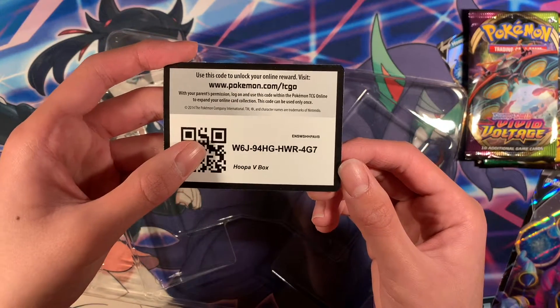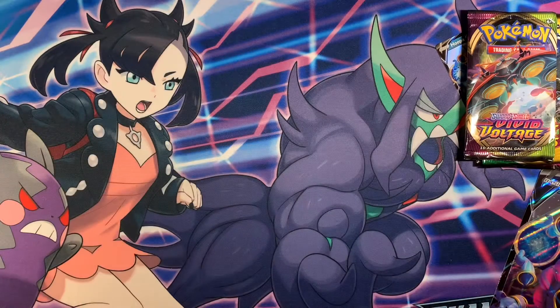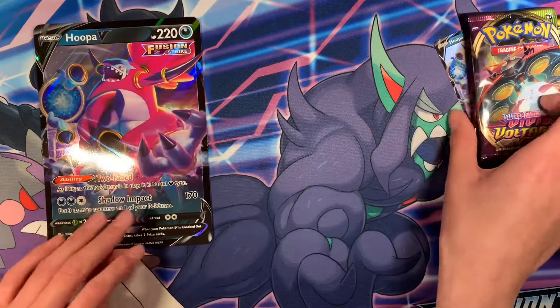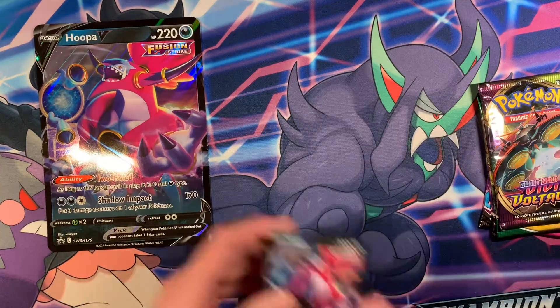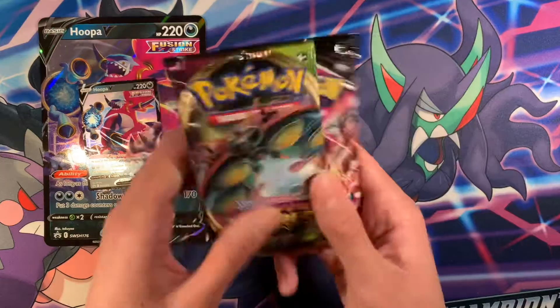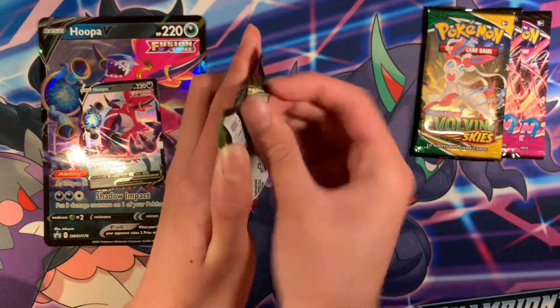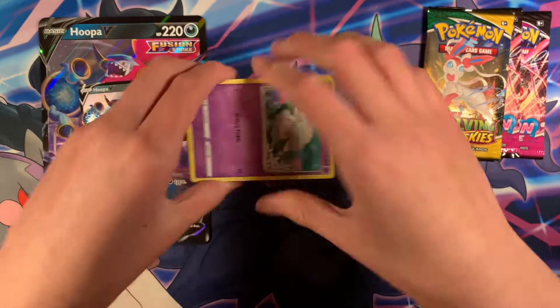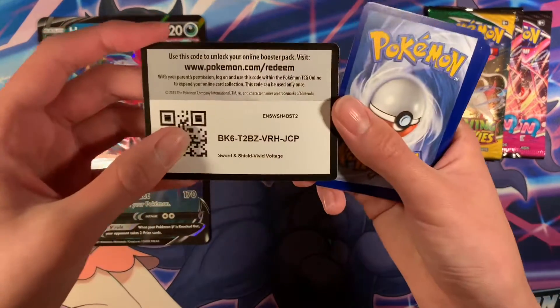Code card. Put the plastic off to the side, put the Jumbo card right there, the small card, and the regular sized card right there. Let's get the four packs open. So let's start off with Vivid Voltage. Green code to start the video — there is the code.